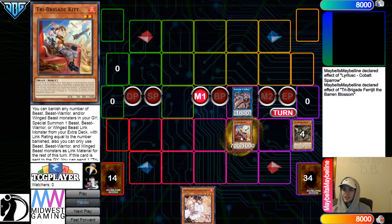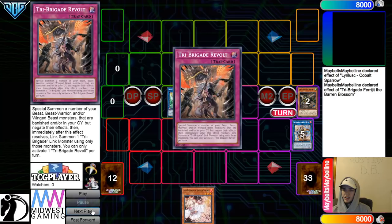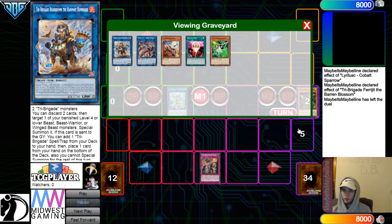Normal summon Nerval, turn those into a Blossom. Nerval go search out Kit. Blossom effect, special summon out Kit. Kit effect, go banish, bring out the Bearbloom, and then get rid of those, go for Appaloosa, and then go grab Revolt, putback, and then set. So this is 2,400 attack Appaloosa with a Revolt.